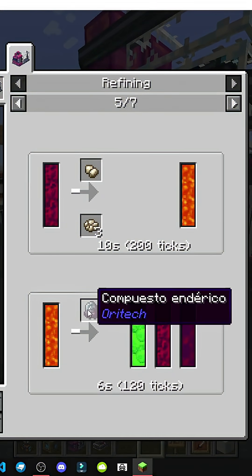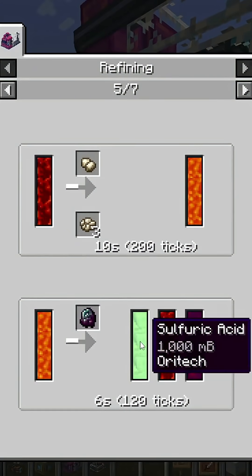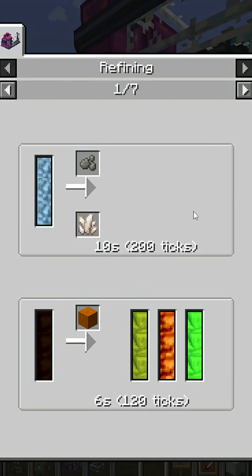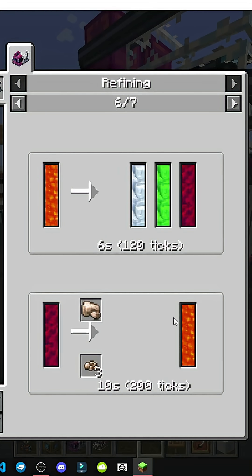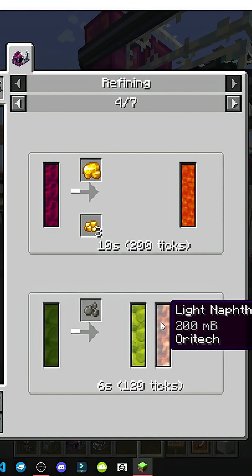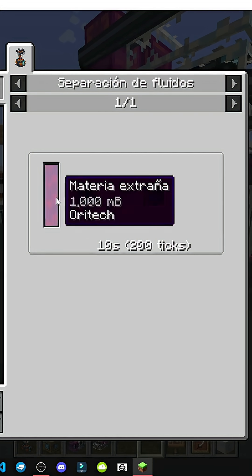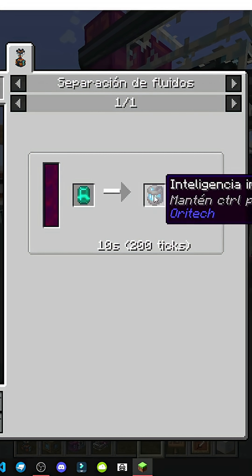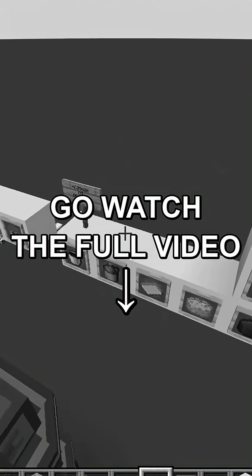Here we can make strange matter with an enderic compound and lava. This way we can make strange matter, shovel fire, or sulfuric acid. There's a lot more. If you want to use it, go ahead. I should say this isn't super necessary for the entire mod. The strange matter, which seems most interesting, is used to make clean intelligence with a dubious container and other stuff. But these aren't super complicated things either. So yeah, there you have it.